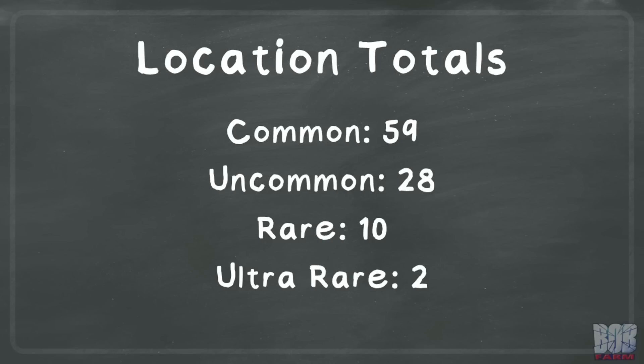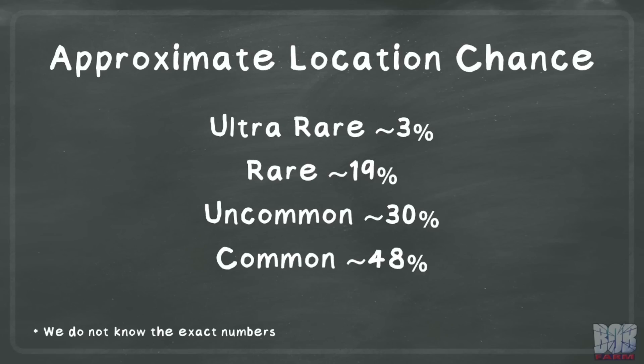As of recording this video, there are 99 locations currently available to naturally appear during the game. Locations have rarities associated with them in the game data. This is a breakdown of the totals for each rarity. If you would like to see a complete list, sites like Marvel SnapZone or Snap.Fan have this information. As the names imply, they have a different chance of appearing. These are just some numbers I was able to calculate out of some vague information from various sources, but they can give us a baseline to weigh the approximate probability of certain locations.